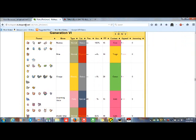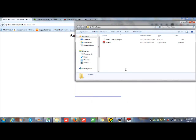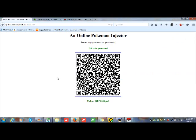Pichu. Now you gotta go to this site — this site's link is going to be in the description below, so don't worry about that. I'll just drag it over here, and here's the QR code right here. Now I'm gonna cut to my camera phone, so I'll be back in a sec.